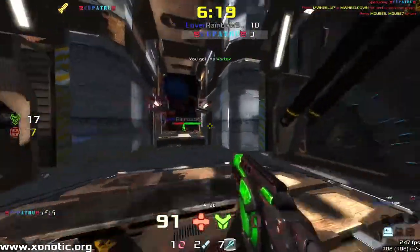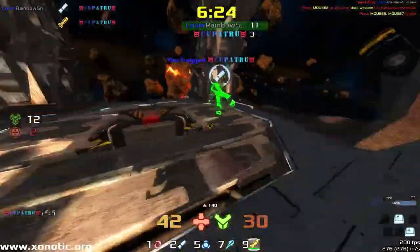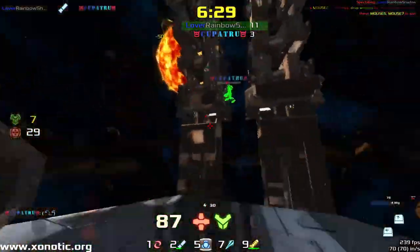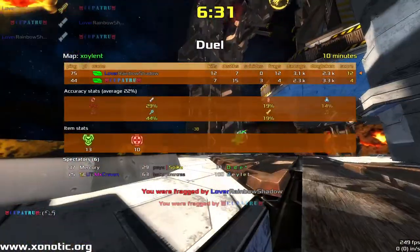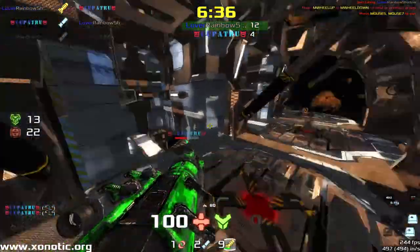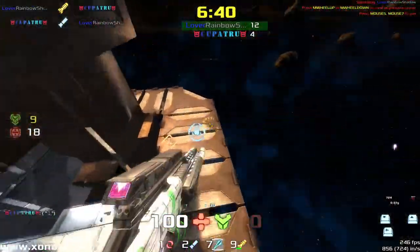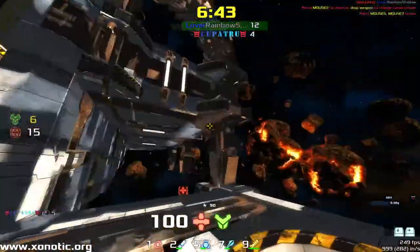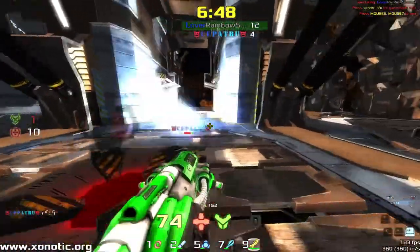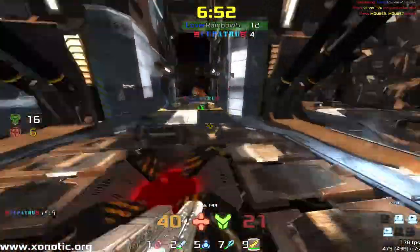Rainbow managing to keep control over here. Cup of Truth managing to make the frag, but then Rainbow Shadow getting it straight back with the rocket that was in mid-air. As Cup of Truth shot with the shotgun — shotgun hit, killed Rainbow Shadow — rocket landed and killed Cup of Truth. Beautiful.